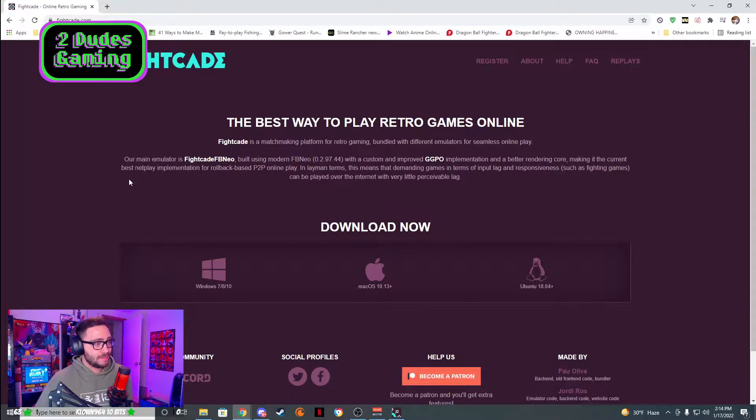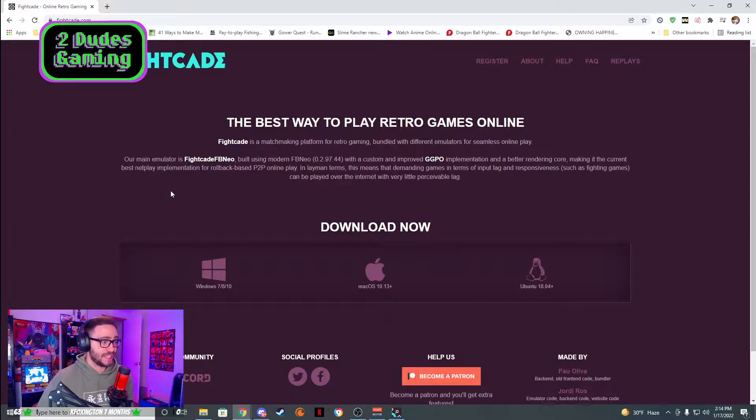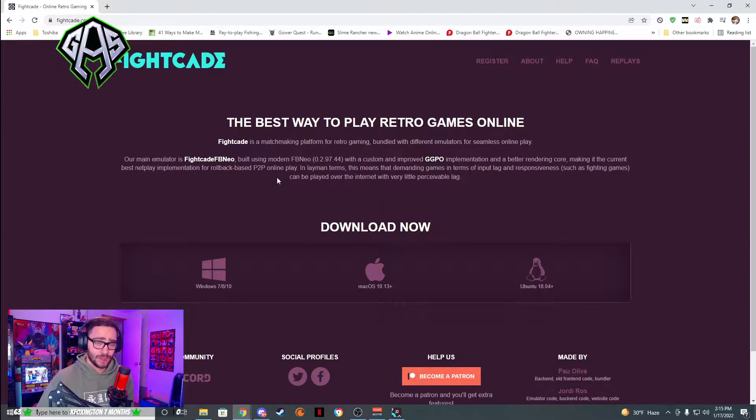Our main emulator is Fightcade FB Neo, built on the modern FB Neo, with a custom improved GGPO — which is an implementation of rollback — and a better rendering core, making it the current best netplay implementation for rollback-based P2P online play. I think P2P means peer-to-peer. It's really incredible.